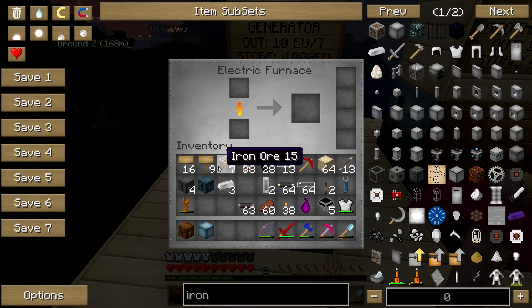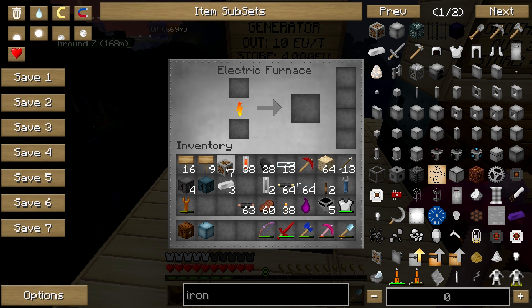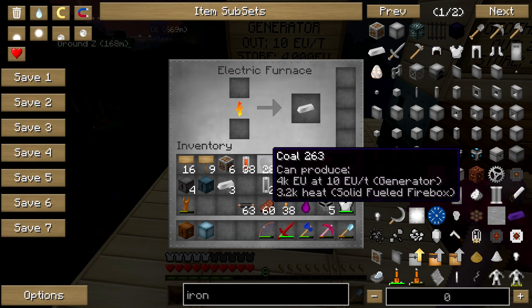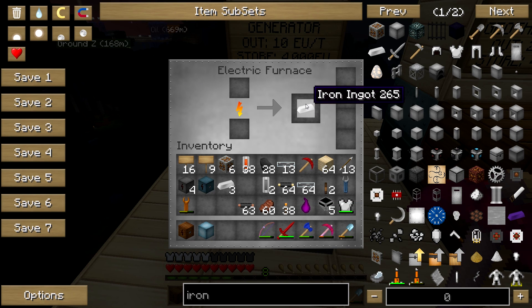Now let's say I want to make my iron ore into an iron ingot. All I have to do is put it in here. This is way faster than an iron furnace and more efficient when it comes to energy usage — meaning more coal output for the generator. You could put all six of them and it will go through and do that.